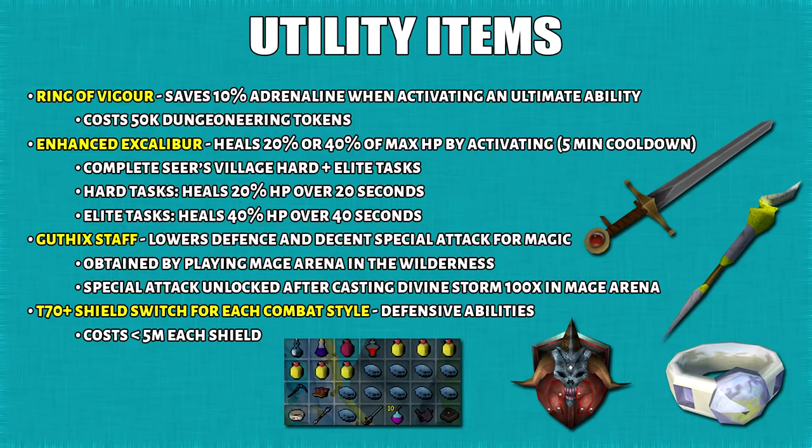As shown on the slide, this is a sample inventory of one of my bossing presets. Here are the list of the most basic utility items. First, we have Ring of Vigor and that saves 10% adrenaline whenever you activate an ultimate ability. You can buy this for 50k Dungeoneering Tokens - this is perhaps the most important switch. After this, we have Enhanced Excalibur and you can activate this in your inventory every 5 minutes which will heal 20% or 40% of your max HP every 20-40 seconds. Unfortunately this requires you to do the Seer's Hard task at least, and the Elite task for the maximum effect, so it can be a little tedious if you don't like doing tasks.